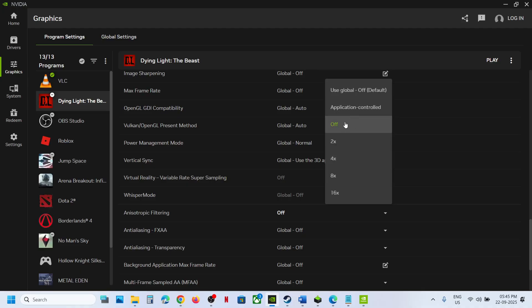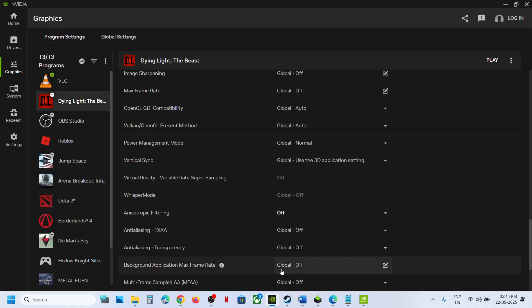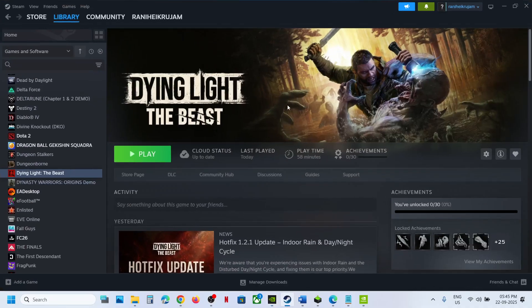If Anisotropic Filtering is set to 16x, first try 'Application Control.' If that does not work, select 'Off' and launch the game. This has worked for many players so it might work for you. That'll be all — thank you so much for your time, please like this video and subscribe to my channel.